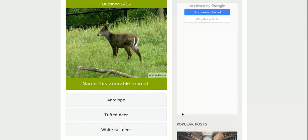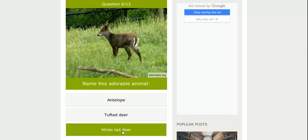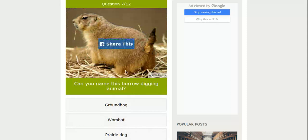Name this adorable animal. Tufted deer, antelope. In my class a few years ago, one of my friends thought it was a cantaloupe. I'm not sure — white-tailed deer? I'm just going to go with the tufted deer.